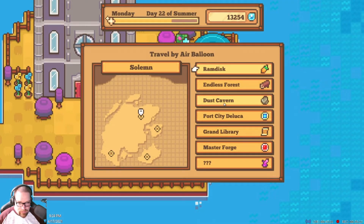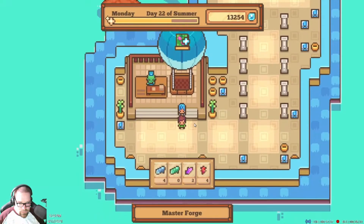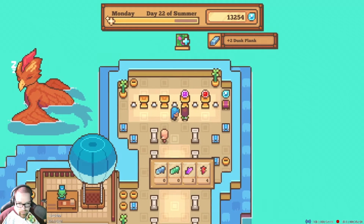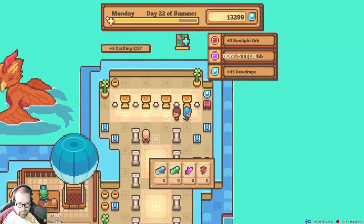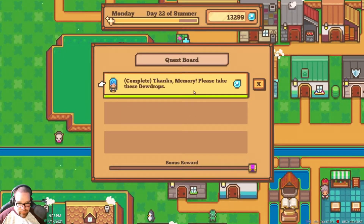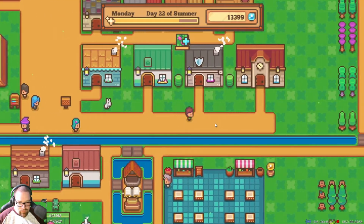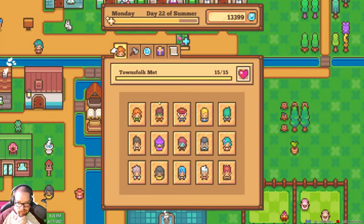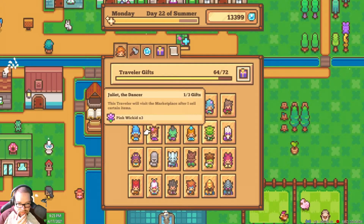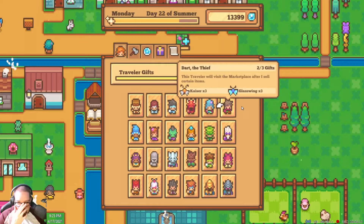I still have a little bit on the gathering there. Let's go to the master forge and make some stuff. I think we did everything for Dark though — yep, we did. I'll stop hanging out with him. What did I need? Yeah, three glasswings and three tizers.